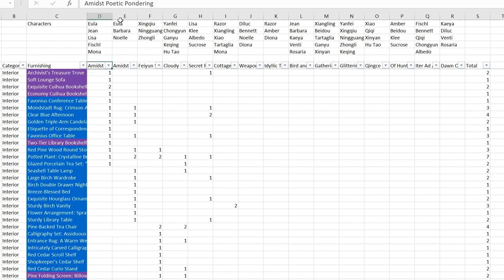This is Amidst Poetic Pondering - these are all the items you need, with quantities included. It's fairly straightforward - mostly one each, then two of some items. The reason I ask you to look at the inventory is because you may already have some of these items already placed. The nice thing about the inventory view is that regardless of whether the item is placed or not, it will be included. Unlike the placement screen, which only shows items you haven't already placed.